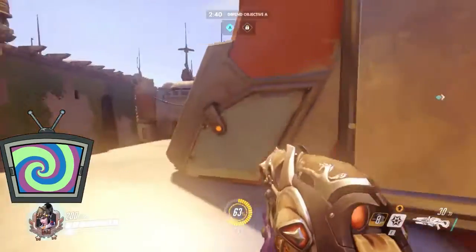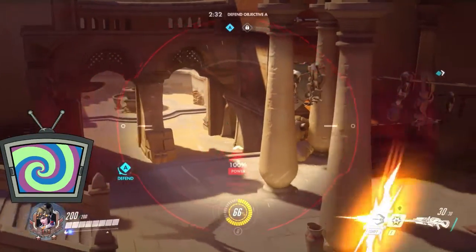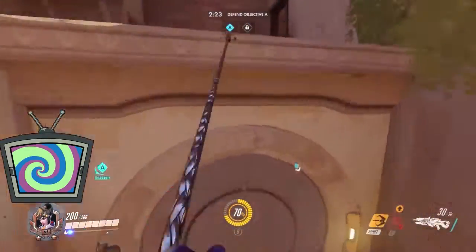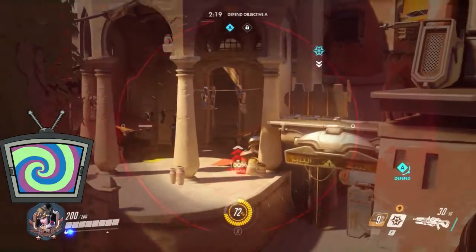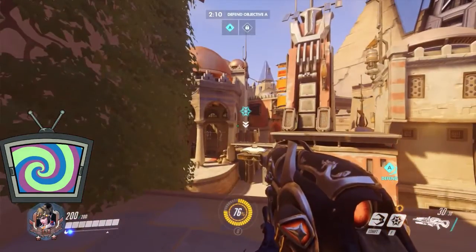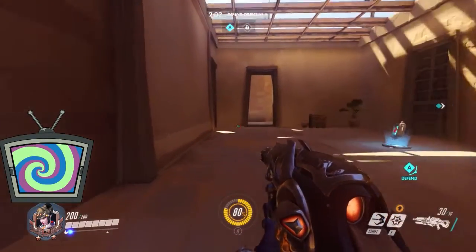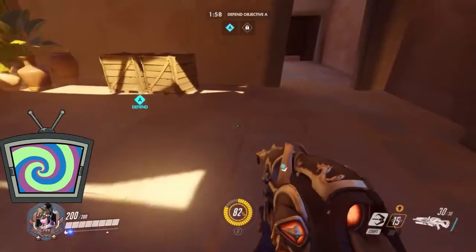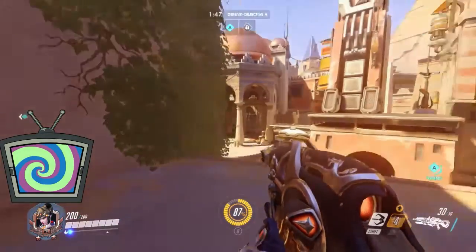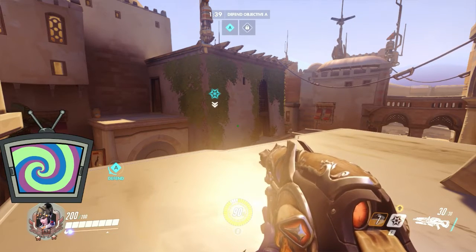If that Venom Mine goes off, you can immediately reposition or retreat to this side. Say the entire enemy team pushes this area and goes all the way up here and you can't see them — you have no vantages, you're not getting any shots off. You need to change your position to this side. Once you're on this side, you've got a clear vantage of the room they're probably all exiting from, and even coverage up here if someone tries a complicated flank. When you move over here, immediately reposition your Venom Mine — you don't want it too close because it won't give enough forewarning. The whole idea of this part of the map is jumping and dodging between these two points.